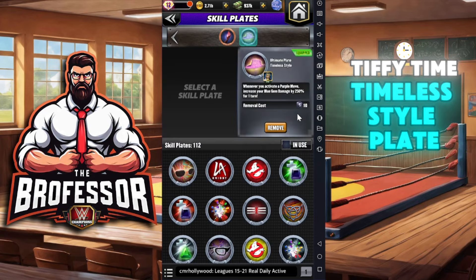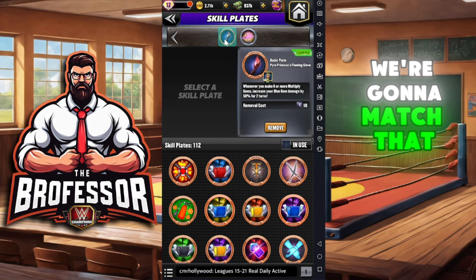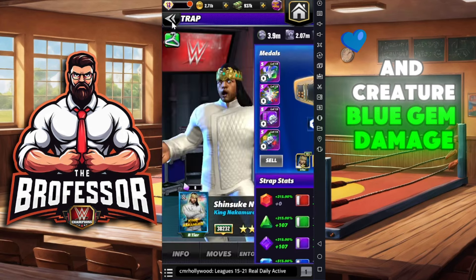Whenever we activate a purple move, we're going to increase our blue gem damage by 250 for one turn. We're going to match that with the Pyro Princess flaming glove — whenever you make six or more multiplies, increase your blue gem damage by 50.